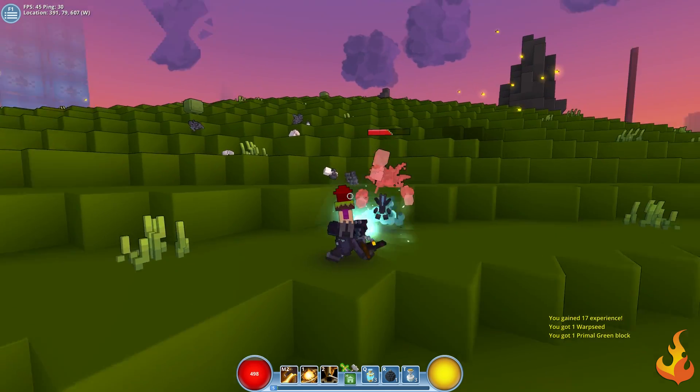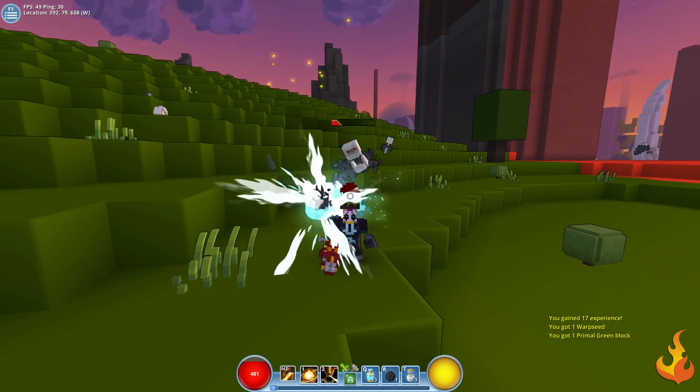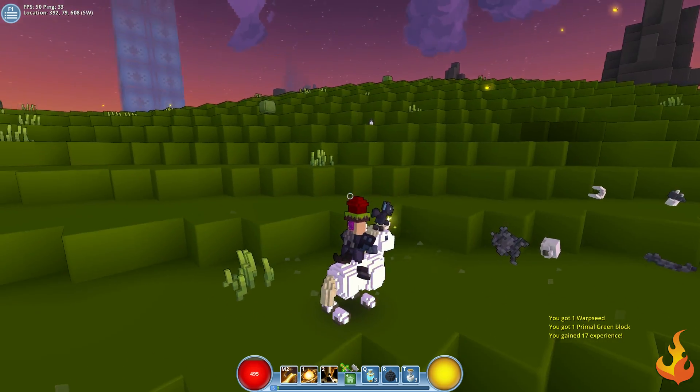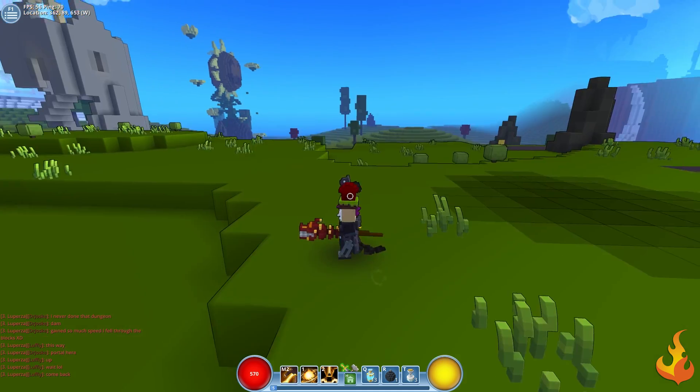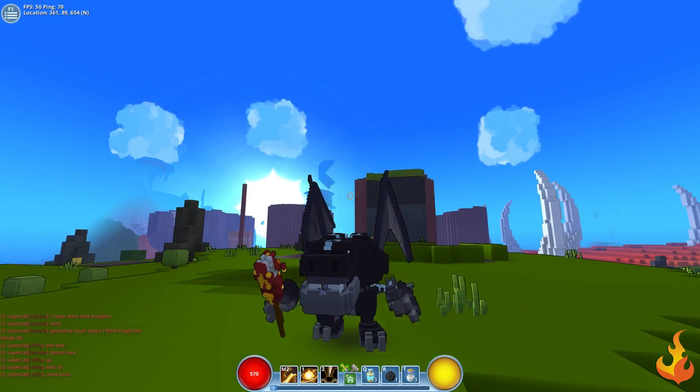The Dracolyte's passive is Firewalking, which allows you to run through lava without being harmed by that much. You'll also have access to Spitfire, Burnt Offering, and Avatar of Flame as your ultimate attack.